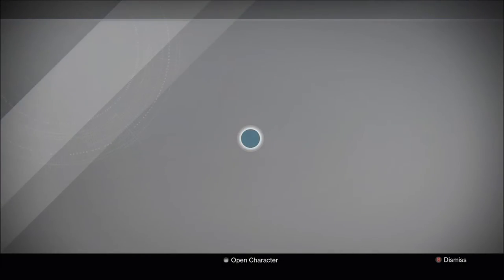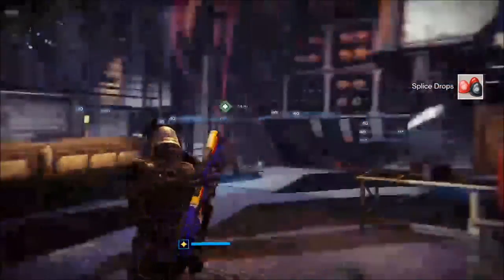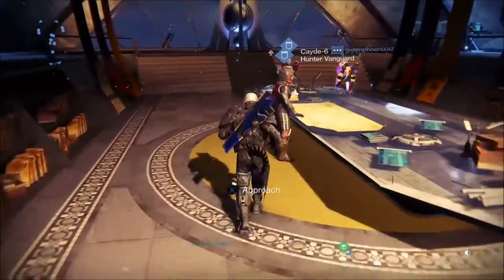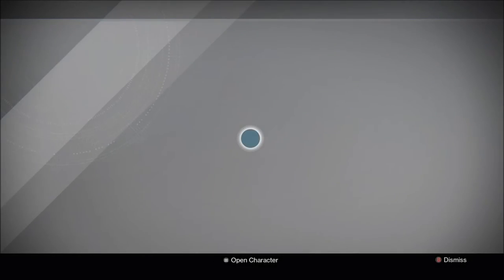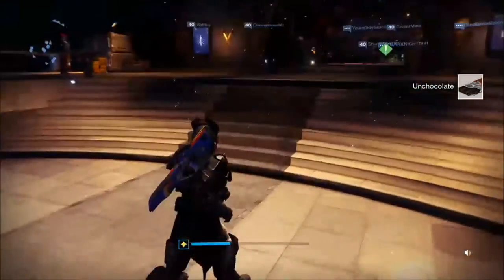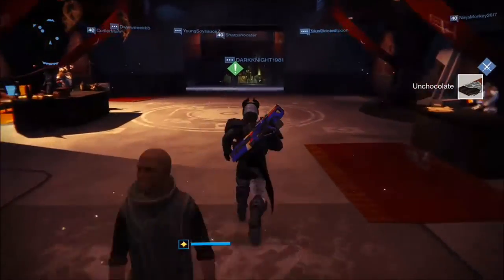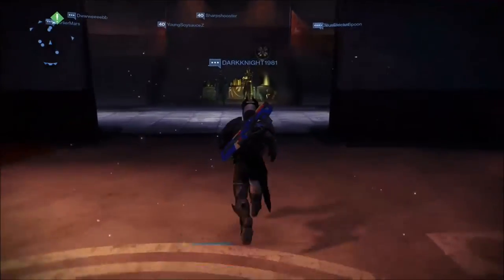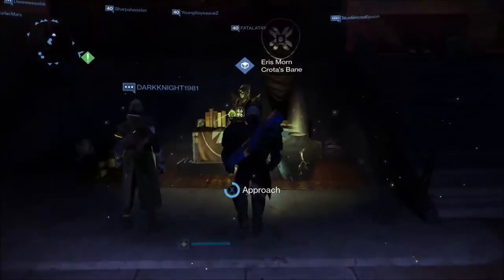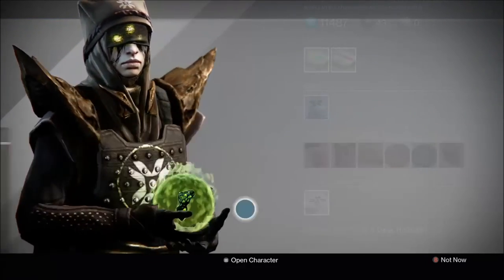Next, you head to Amanda Holiday for another trade. Then go to Cayde-6 — he will give you an un-chocolate. Then head to Eris and trade it out for your reward. Right here, Eris.